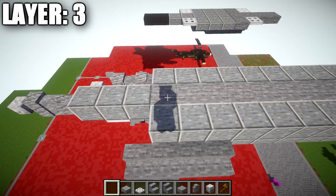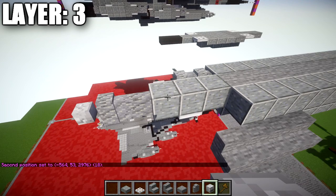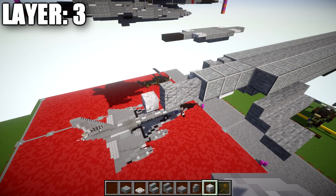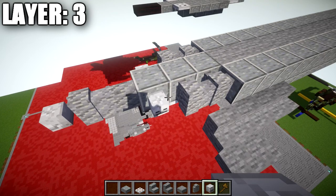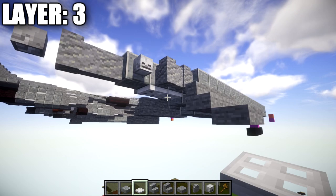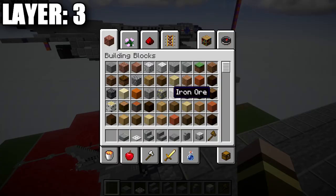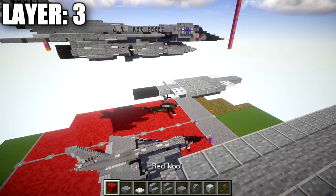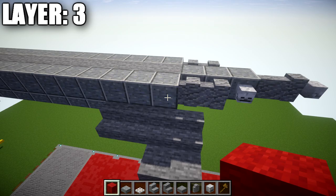What we did on the right side goes to the left side, giving you your bomb pod built up in the middle. When we get to the inner engines section, grab some marker blocks that are easy to distinguish so you can delete them later. From the last polished andesite block on the back of the bomb pod, place 6 blocks to each side. Then on each end place a nether brick block followed by 6 more, then 2 nether brick top slabs.